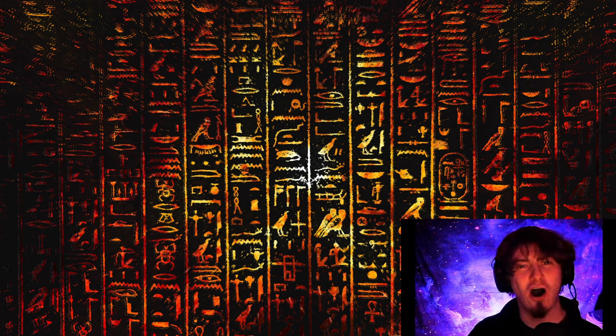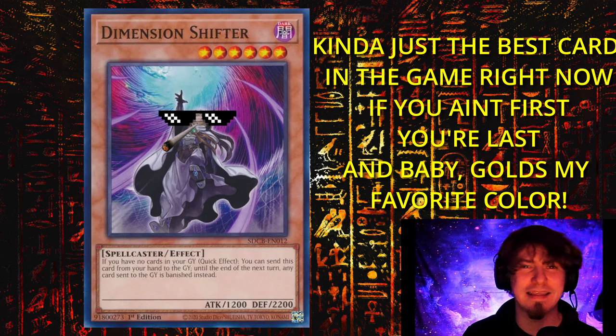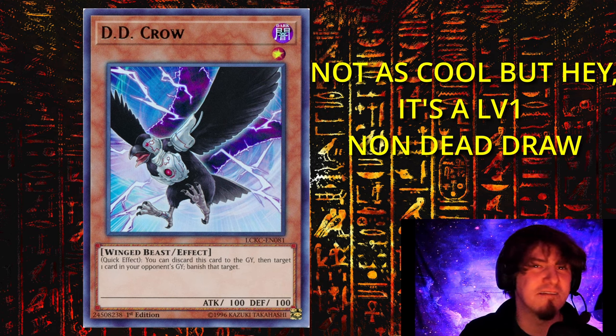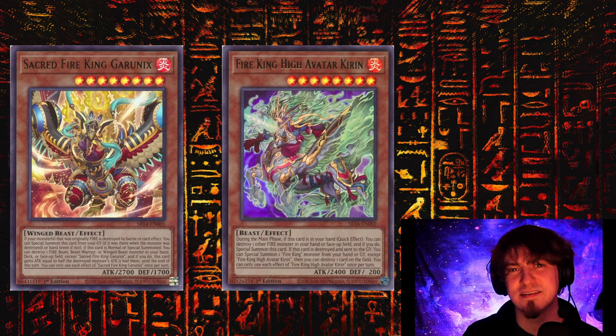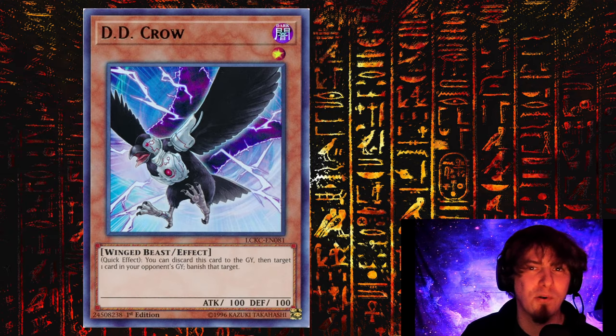If you're able to play the king of graveyard formats, play Dimension Shifter. This will completely decimate their first turn and kind of shut them out altogether — Dimension Shifter is just going to be putting in amazing work against the deck. But if you're not able to Shifter, cards like DD Crow are a fair alternative. Yes, they don't banish all the cards, and it's not as good as Big Burn, but if you're able to hit single targets like Prominence Princess, Diabellstar, Grunix, or Ponix, DD Crow can still put in quite the amount of work and fizzle a bunch of their abilities with that banish ability.